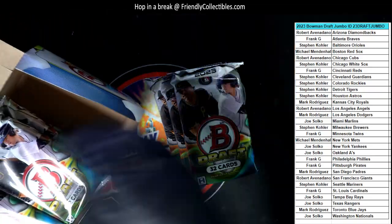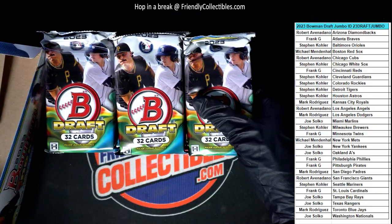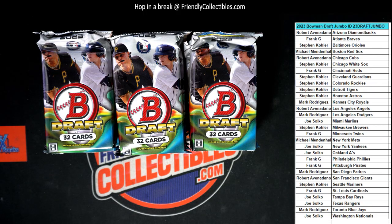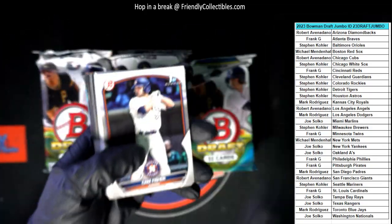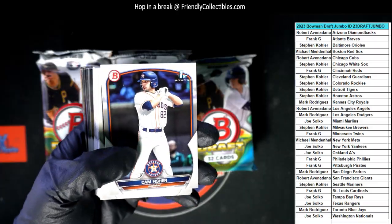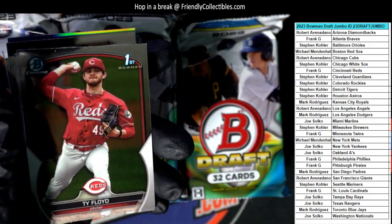What I mean by that is autographed, low-numbered superstars — that's what we need. Low-numbered colored autographed superstars, big names — that's all we want. Not asking for too much. And some good Bowman Glass out of here too. Oh, and a Tom Brady — that's the other thing we need. So not too much to ask for. All that paper base ships.